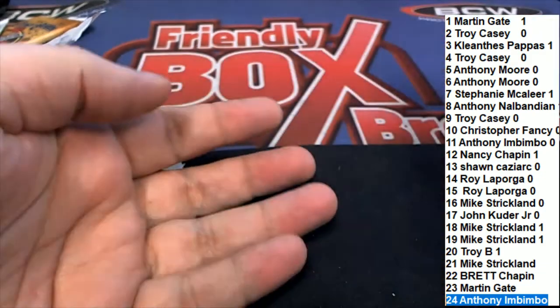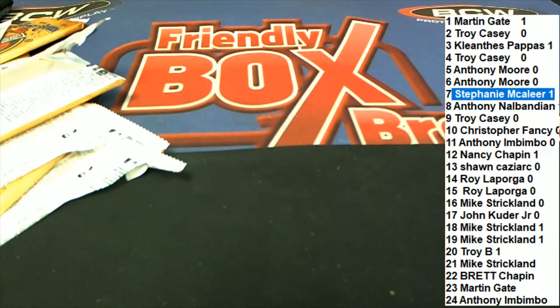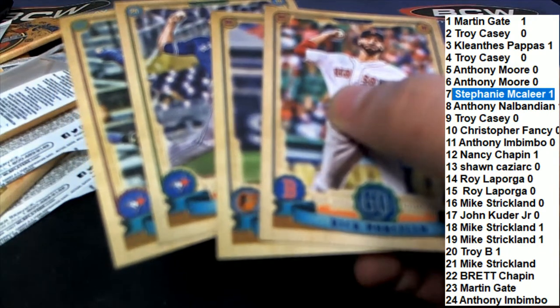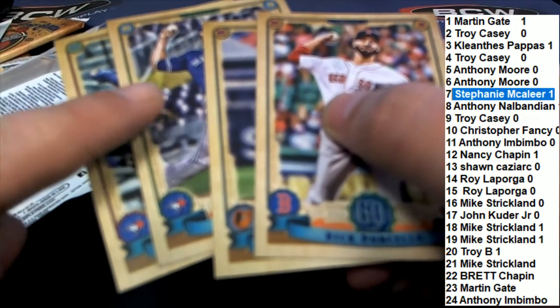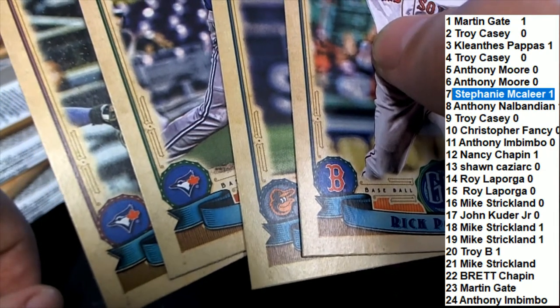Congratulations! In pack number seven, Stephanie Ubb wins the jersey. Stephanie Ubb had the Red Sox, Orioles, and then it went to a tie, and Stephanie Ubb had two Blue Jays to secure the victory in this pack war. We had two nice autographs. It was a great break.